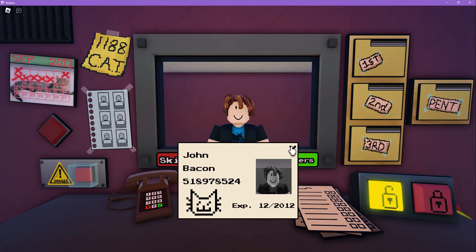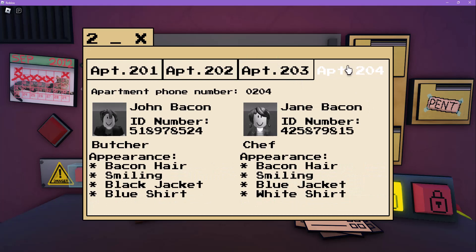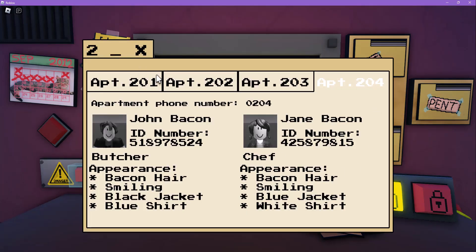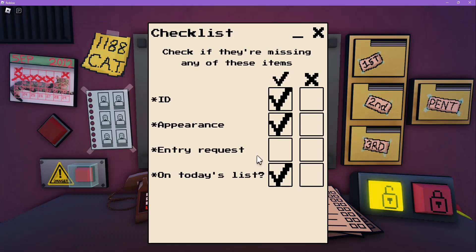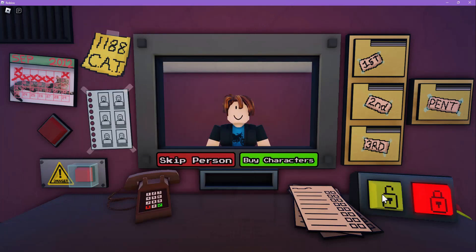You're John Bacon, aren't you? Okay, yours hasn't expired. You are a butcher — I remember that. Bacon hair, black jacket, blue shirt — your pants are fine. ID: 5-1-8-9-7-8-5, 5-1-8-9-7-8-5. Your ID is fine. You're a butcher and I think you're fine. I just need to check — I think you're fine.